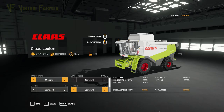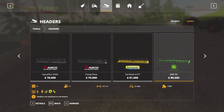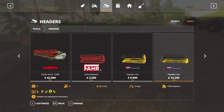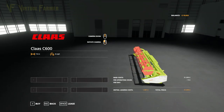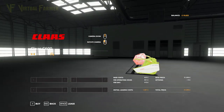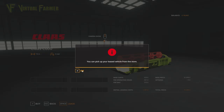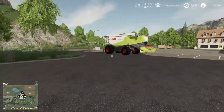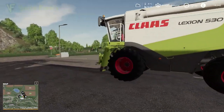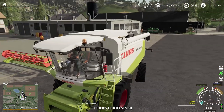We're going to lease this combine, which will be great for us. Then we need a header to go with it — that would be the C600 header. No options on this, it's a good little header and I'm hoping I won't need a header trailer — we should be able to navigate around the sides of the fields. Our total lease cost has been about 20,000, but it should mean we get through our work fairly quickly. We're also going to get a trailer and I'm hoping to buy that outright.